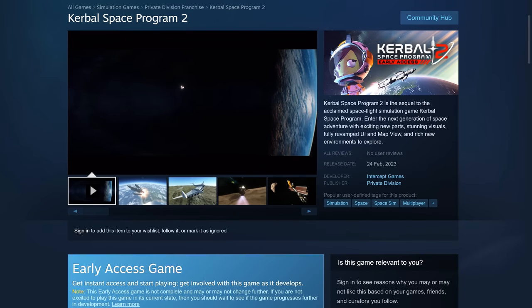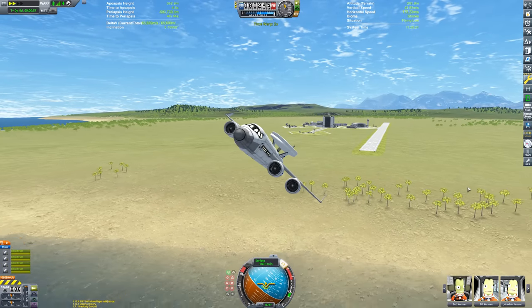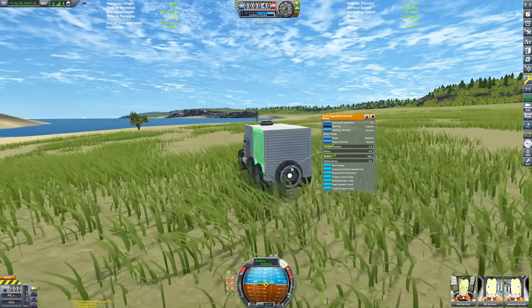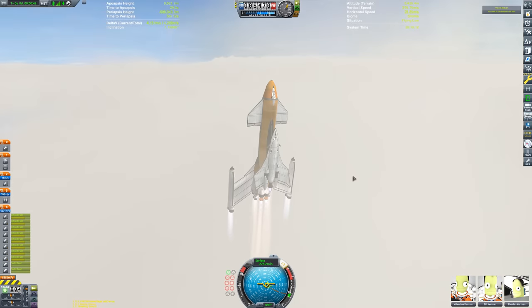Kerbal Space Program 2 comes out this month, but Kerbal Space Program 1 has never looked better. With visual mods like Scatterer and Parallax, this game looks the business. And Black Rack recently released a Volumetric Clouds mod. Look at this! They make the game look pretty pretty.